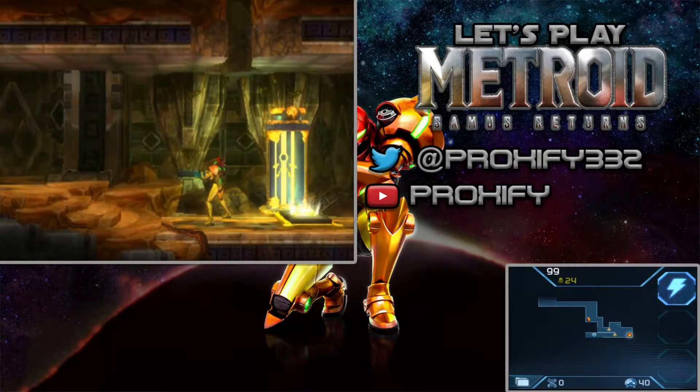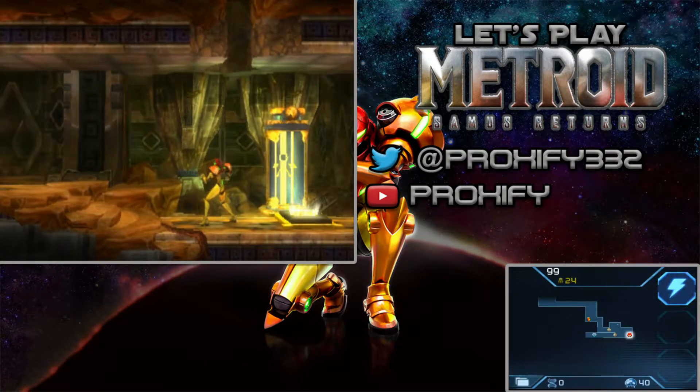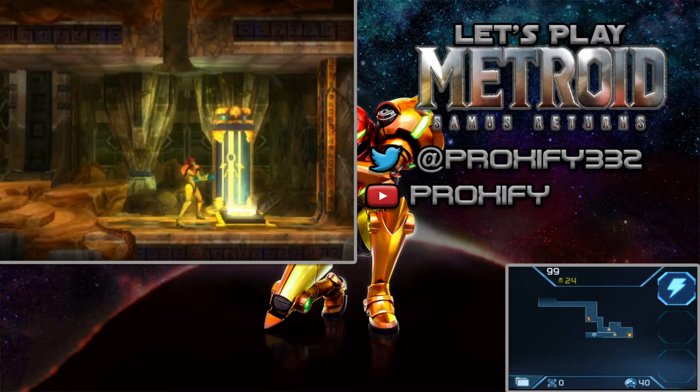Alright, hey there Proxians, this is Proxify here, and guys, welcome back to another episode of the Metroid Samus Returns Let's Play. If you guys missed out in the last episode, we are finally here at the planet SR388. We just got to learn about the basics — pressing Y to fire, X for melee, jumping, and setting up rockets as well, so that is all really good.